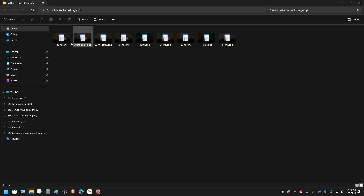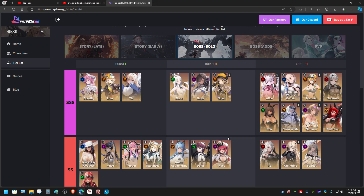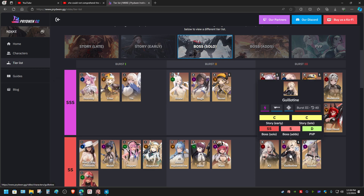Anyway, how did the benchmark come out? So here is the benchmark. This Guillotine character — according to the tier list — is an SHTR character. As an SHTR character in boss solo, this character is capable of doing a large quantity of damage, but to the boss character only.